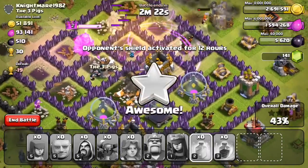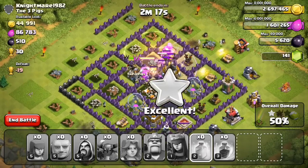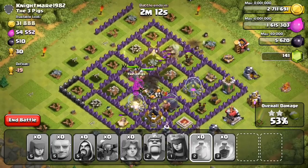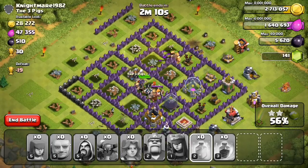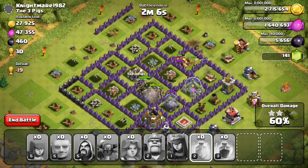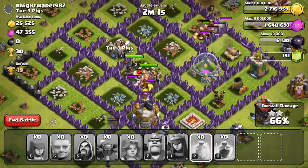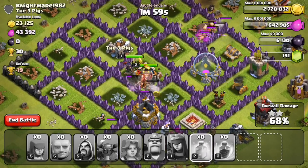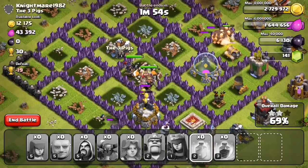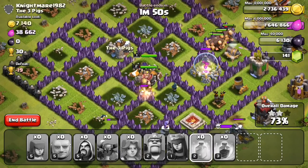This is basically how I use this strategy. I chose these troops because I really like using wizards and giants together — they're very powerful. I only use one PEKKA since it takes a lot of space, and the archers are just to fill out my army camp.